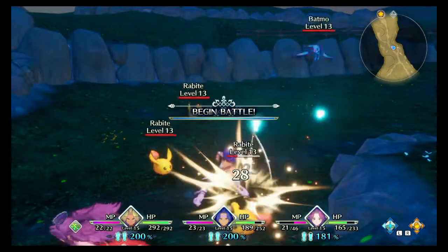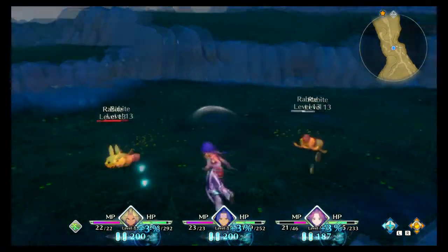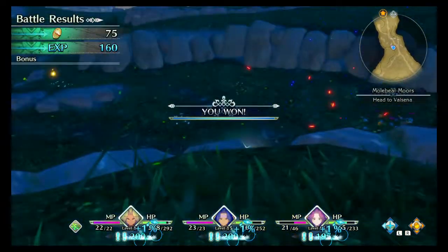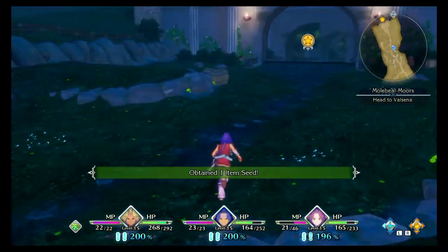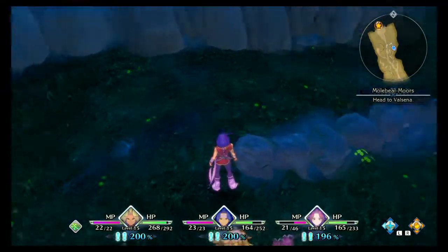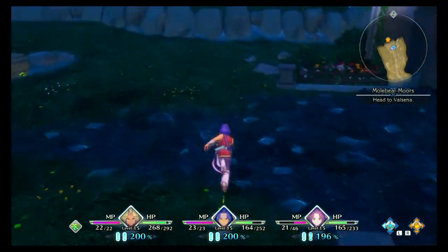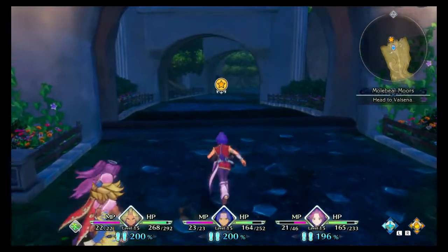Careful, it's the enemy! Just weak enemies. These little flowers are throwing me off — I'm like, is that a Little Cactus? Because I see the little green and red and whatnot. Alright, here we are in Valsena.